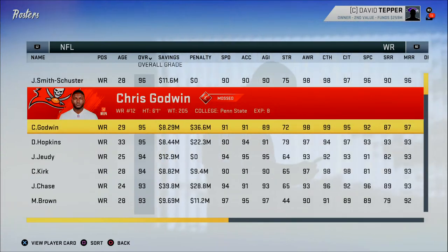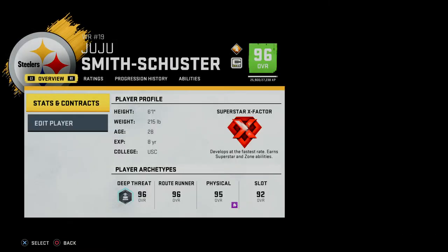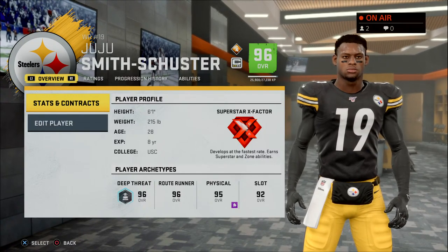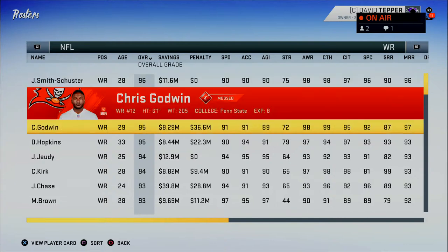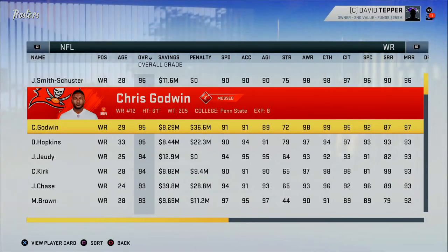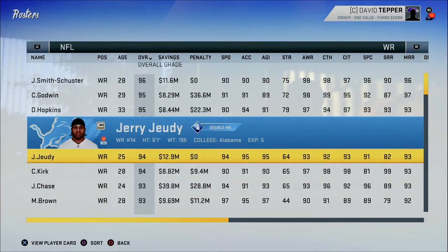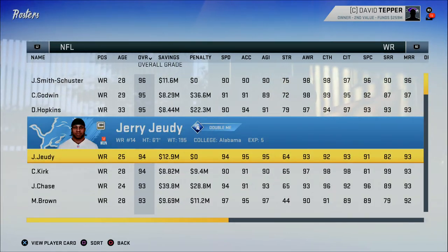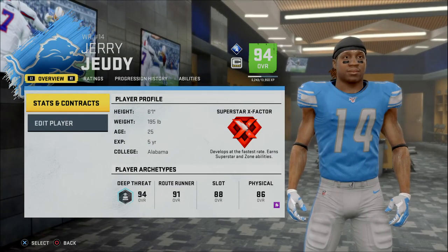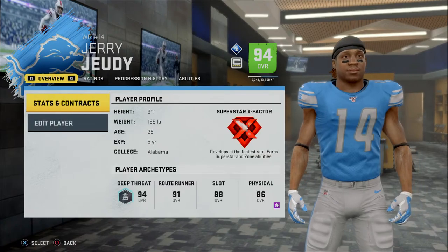There is still some element of randomness to this — it's not a 100% guarantee you'll get Double Me on a wide receiver. However, it is pretty much entirely dependent on the player's archetype. For example, deep threat wide receivers have the ability to obtain Double Me and Mossed, so when you hit 90 overall as a deep threat receiver, your X-Factor will come from that pool.